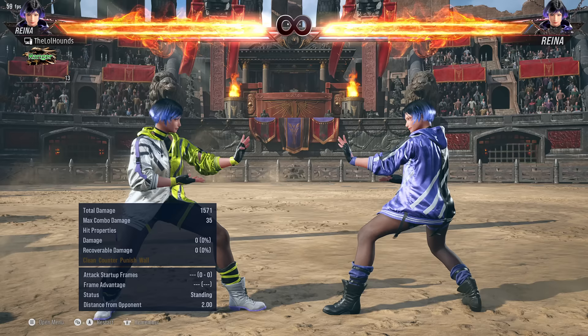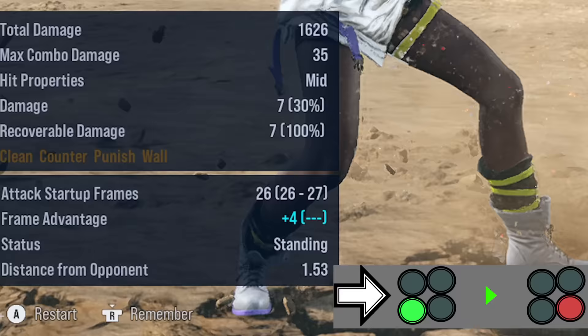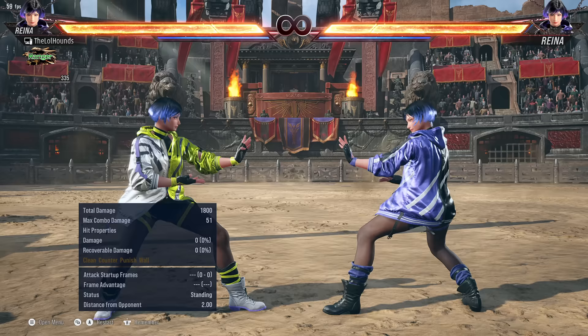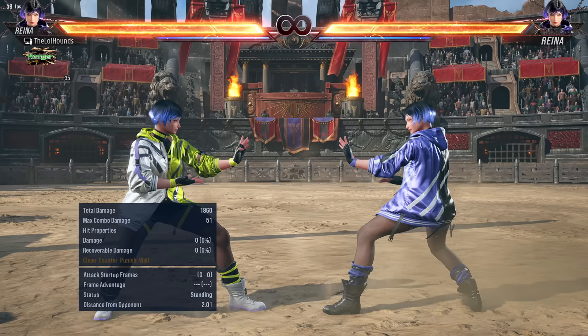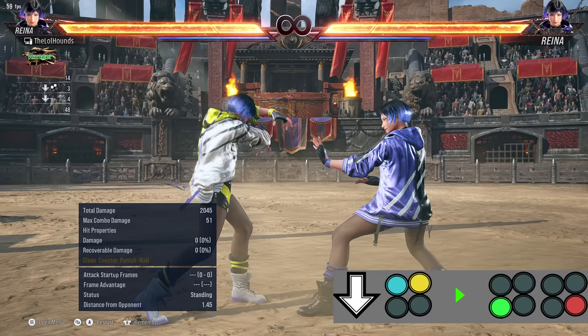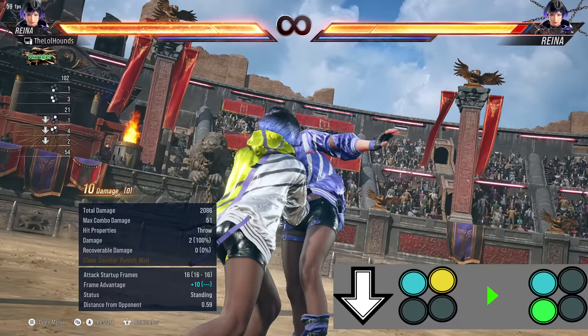Now I'm going to talk about her stances and the best moves I've found in them. First of all her Sentai stance: Sentai stance four is plus four on block. Then also Sentai stance one-plus-two, which actually combos a little bit, and then one-plus-three is an unbreakable throw. Next we have Heaven's Wrath stance, which is done by down one-plus-two. She's got two, which is a homing mid safe on block, and then she's got three-four, which is a plus-on-block hop move.